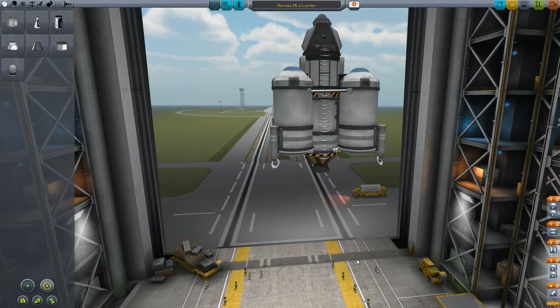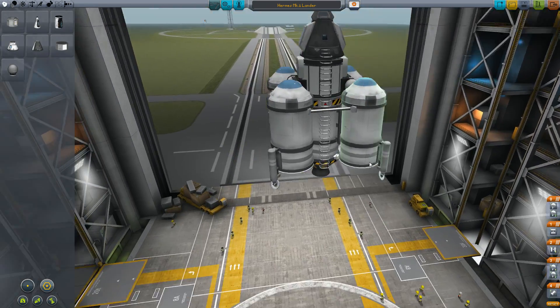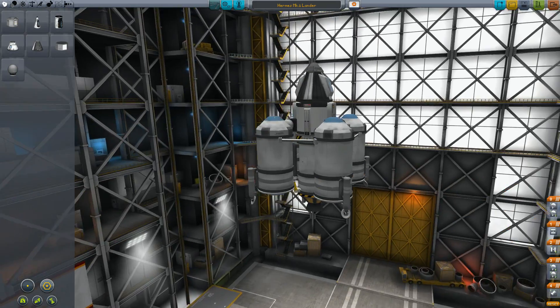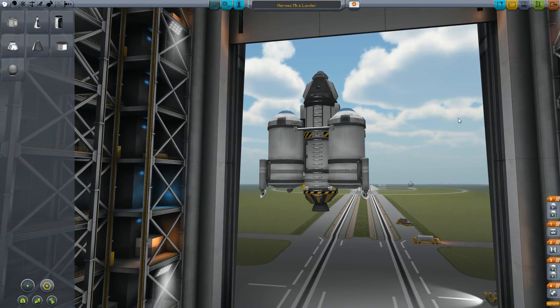It's got a bunch of parachutes on there, so that's how we're going to be getting down. We're not going to be doing a controlled descent unless we actually need it. There should be enough parachutes to slow it down enough, but we'll see. The only problem is the ladder system, and I want to bring more science parts. Considering it's a long journey, I really want to make the best use of it.